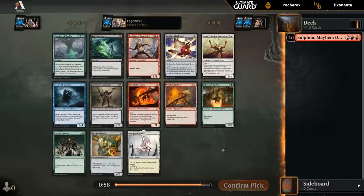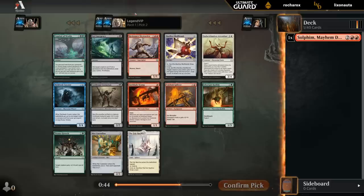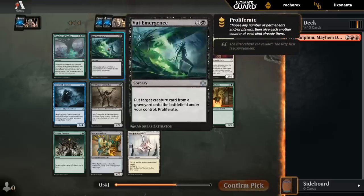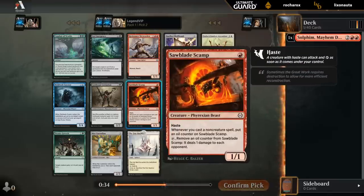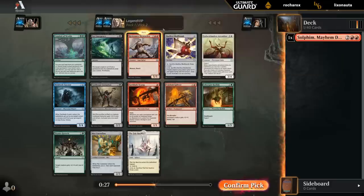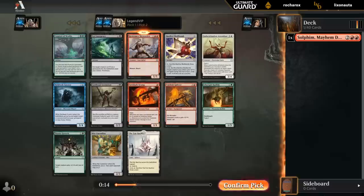Pack two: we've got Conduit of Worlds as a potentially good late game card draw engine to let us replay creatures out of the graveyard, but not too many lands to replay. Skywarden is good — just a big creature. Sawblade Scamp is actually one of the few creatures that could synergize with Solphim since it deals non-combat damage, but I don't want to second pick it. I'm leaning Skywarden, a 5/5 with reach.